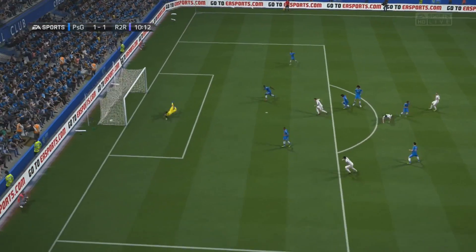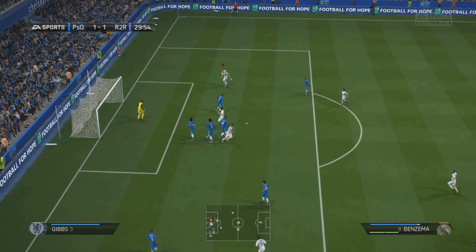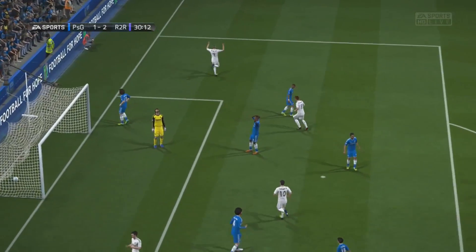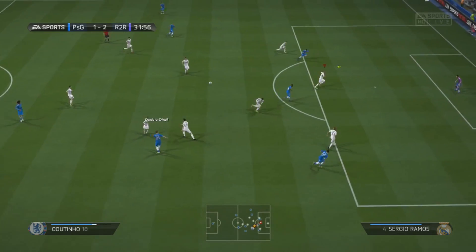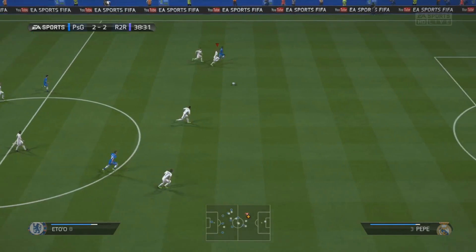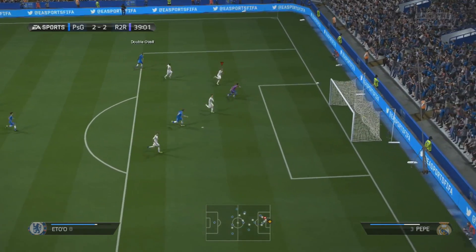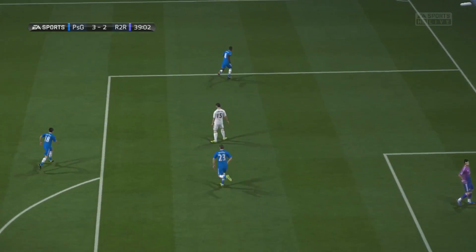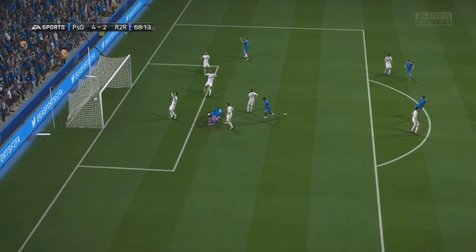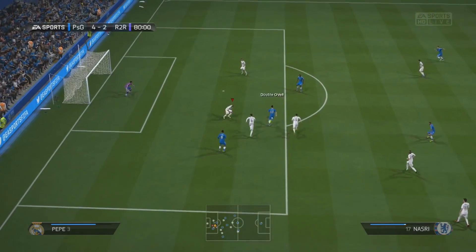We managed to equalise — a lovely goal from Bale on the edge of the box, absolutely smashing it with his left foot into the bottom left-hand corner. Then we managed to go 2-1 up — I was like, yes, we're in the lead! Only for a couple of minutes though, because a ball went over all my players and a fantastic finish from Nasri on the overlap made it 2-2. Then 3-2 with Eto'o scoring a chip — the keeper should have grabbed that one.